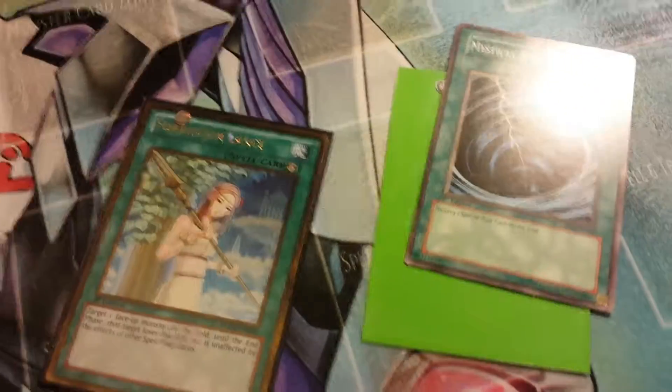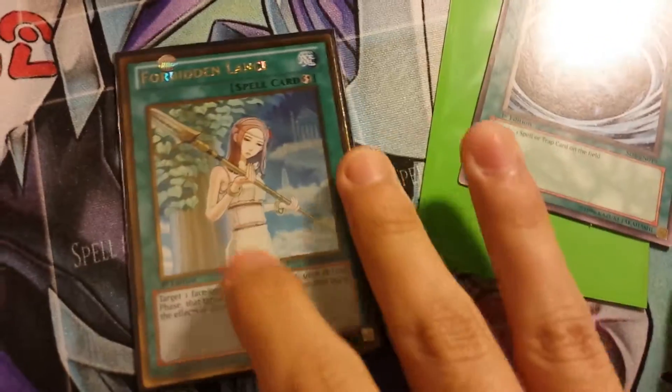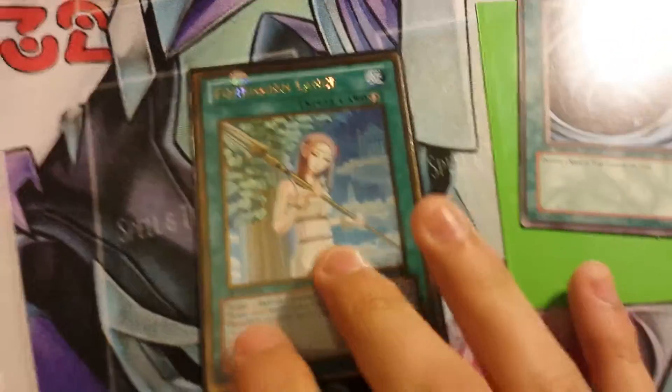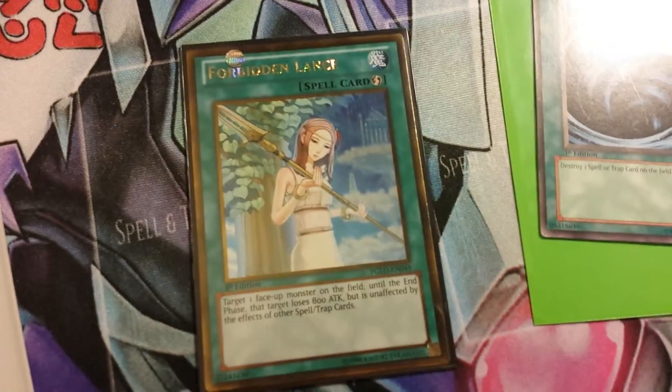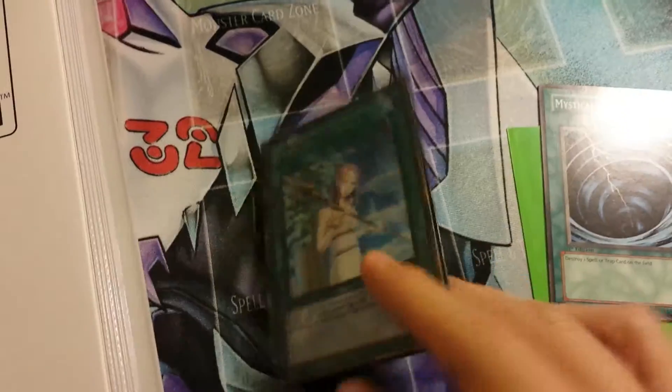Hello YouTube, making the trade proof for Infinity497. I'll be sending this stuff out once I receive his. I'll be sending out this Forbidden Lance — it's gold, it's really nice, it's mint, so yeah, first ed.